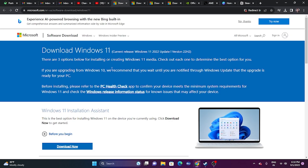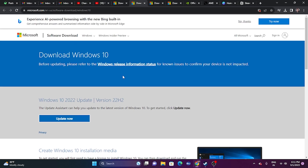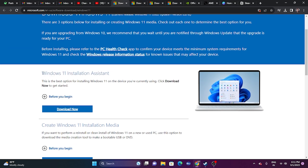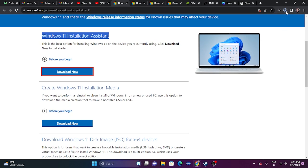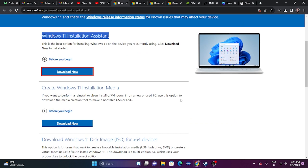I'll provide the link in the description for the Windows Installation Assistant — available for both Windows 10 and Windows 11. Just go to that link, click 'Download Now,' run the downloaded executable, and it will auto-update your Windows. As you can see, my device is already running the latest version of Windows 11, so it shows that message — which is fine.